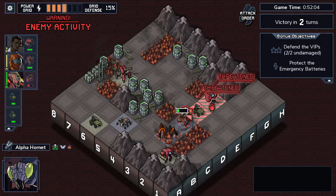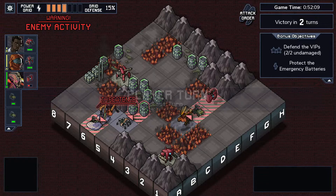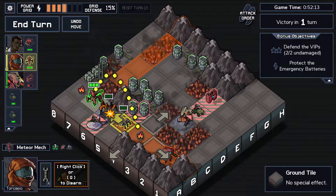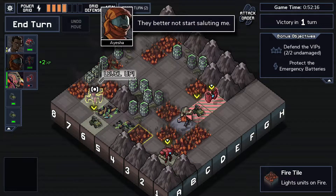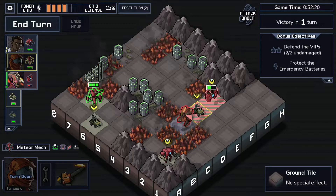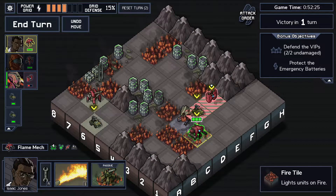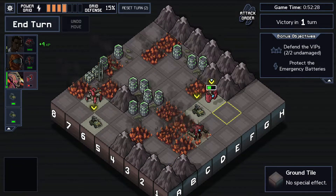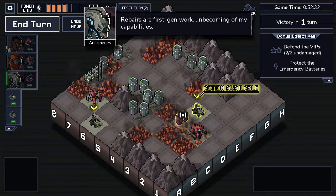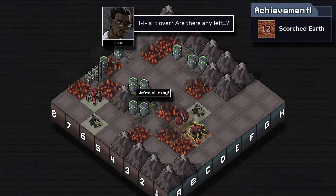I see a really good opportunity for this generic pilot to get his XP in by doing this. He gets Finisher - I don't know if that's going to be useful. Isaac can get his XP here, this guy just repairs, and we're good. Good job, everyone. That was a good mission.